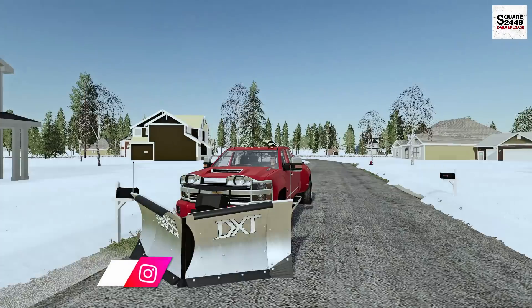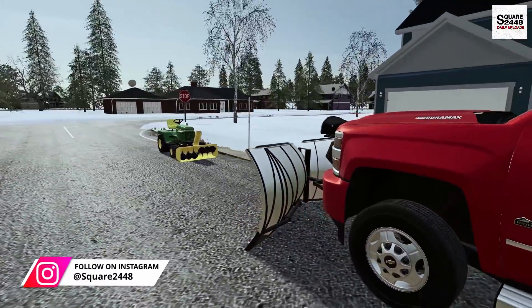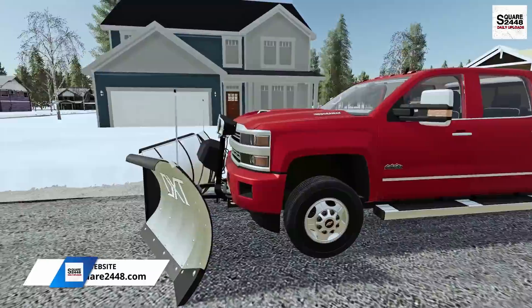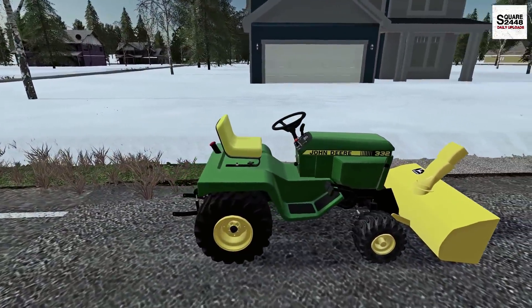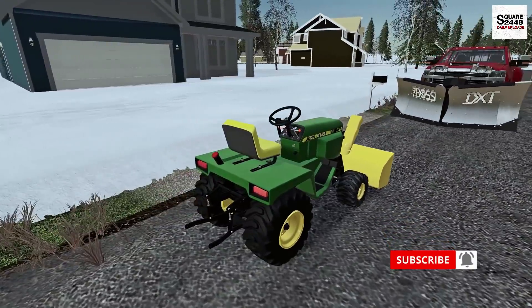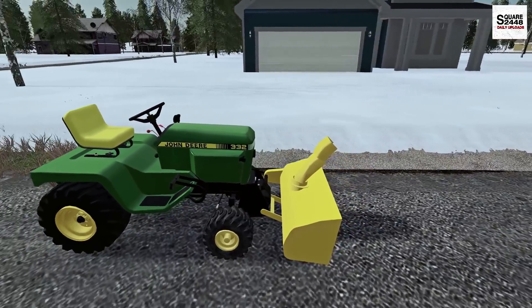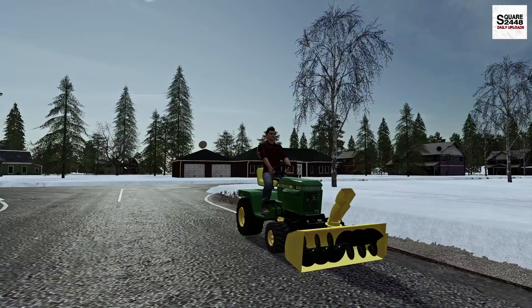Let's get this Duramax warmed up. Before we leave our house, we'll be clearing our driveway. As I was clearing all the snow off the windows and the truck, the neighbor came out and said we could use his John Deere 332 — one pretty sweet small tractor. It does have a small snow blower, around 46 inches, and 3 to 4 passes should do it.